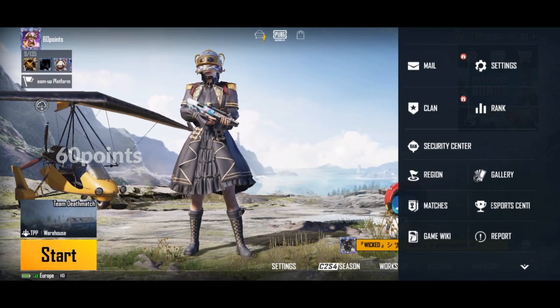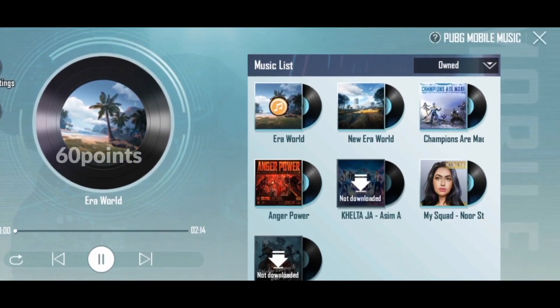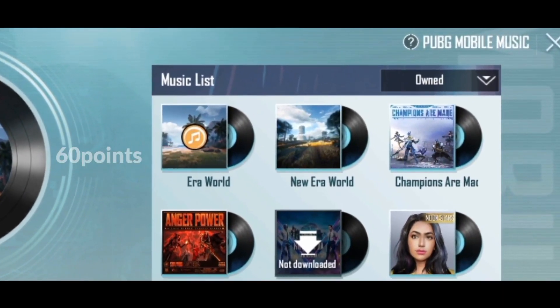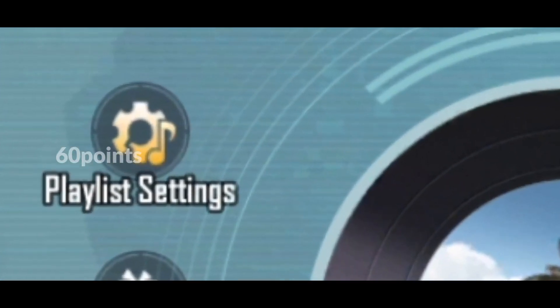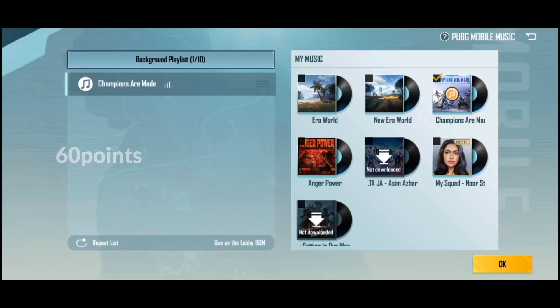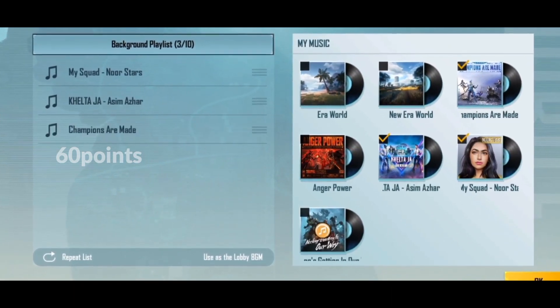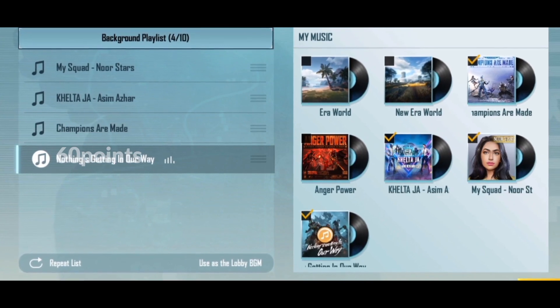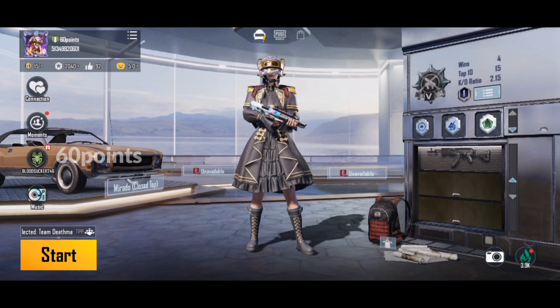Now let's move on to changing the background music. Swipe to the left and tap on the music icon. You will see a bunch of music albums you already have in your PUBG Mobile music. To change the current background music, tap on the playlist settings, select the music albums you want — you can select multiple music albums — and then tap OK. It has been set, and all the music you selected will play in the background.